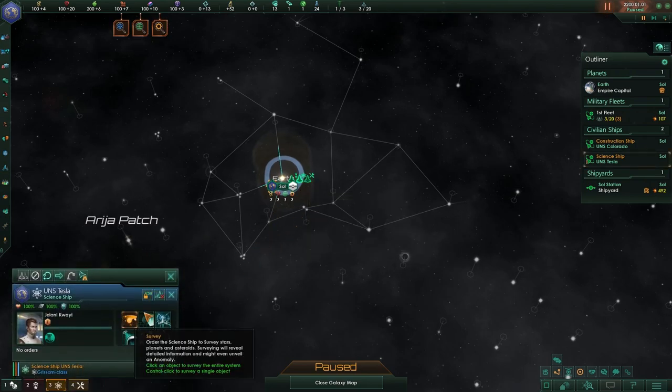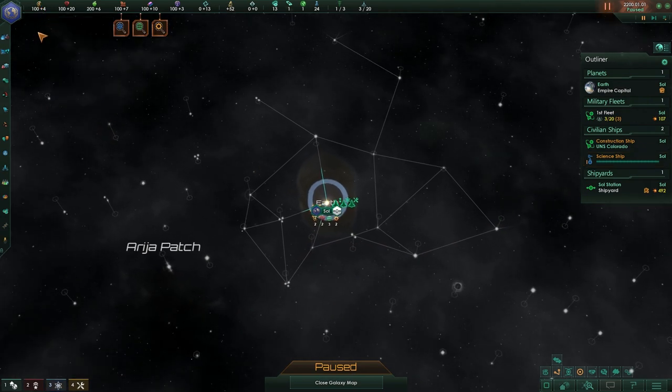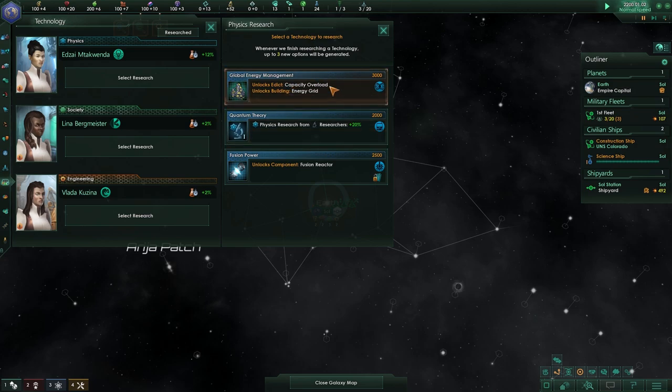Science ship, hello! I need you to make your run all the way up here first — you'll have plenty of things to do. We're going to be waiting until we have around 200 in energy credits before doing anything, so let's unpause the game.